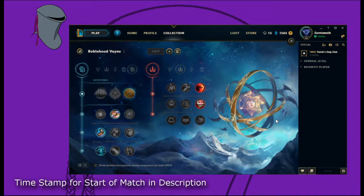We're playing what we call Robin Hood Vein, or Kleptomancy Vein — mostly just Robin Hood Vein. Screw Kleptomancy, we want Robin Hood. The point with this build is: go Kleptomancy, you tumble, you auto, you get items and gold. That way we can get to our mid to late game faster, which is where Vayne really starts to pop off.